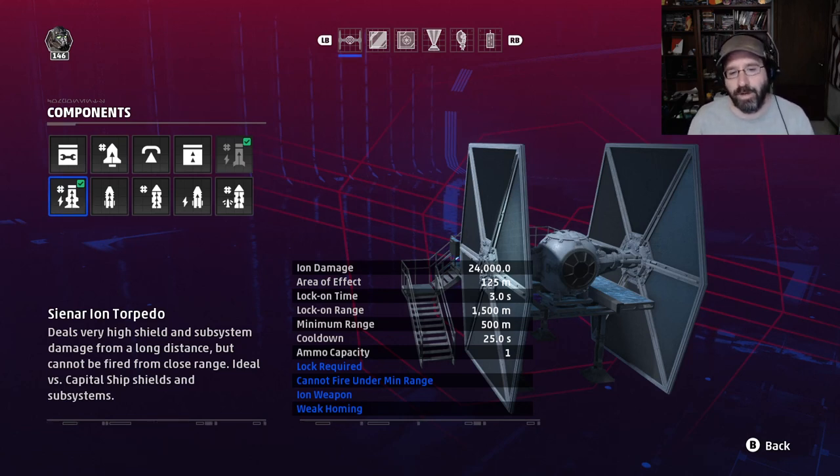The ion torpedo has a 3-second lock-on time, 1,500-meter lock-on range, 500-meter minimum range, 25-second cooldown, 1 ammo capacity, lock required, cannot fire under minimum range, ion only, and weak homing. The goal is to use this just before your team wins the morale battle — if you're close to your capital ship and can switch ships, or if you've just died and are about to spawn fresh, switching to this build early on against frigates will help you strip those shields extremely fast between your blasters and two ion missiles.